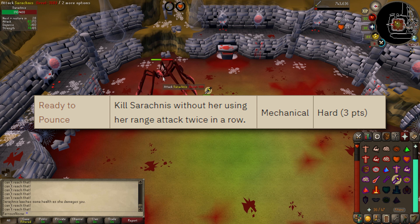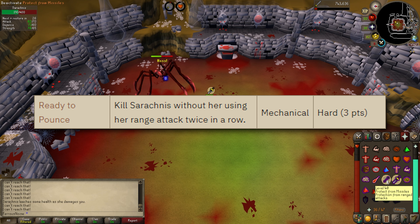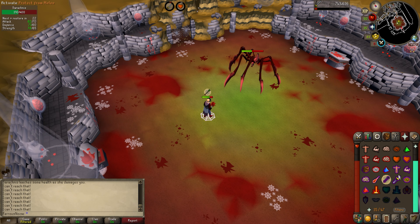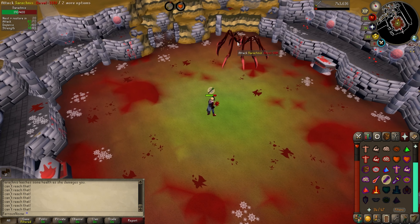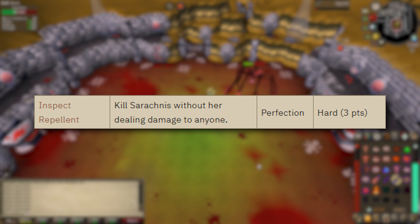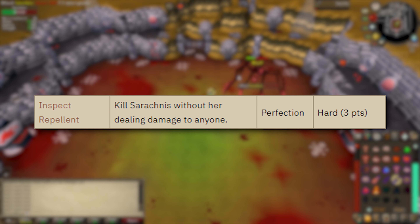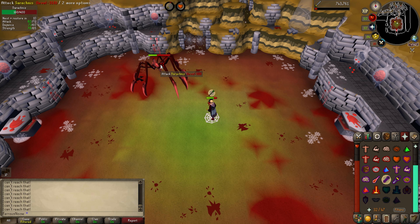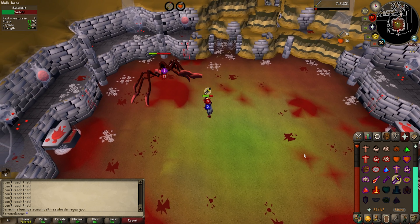Ready to Pounce: kill Serachness without her using her ranged attack twice in a row. You need to run into her melee range immediately after breaking free of her web so she uses melee before using ranged a second time. Screw up once and you fail. The other tough achievement, Insect Repellent, requires you to kill her without taking any damage — and that means perfect prayer switching throughout the entire fight. You can see why ending this fight as fast as possible would be useful here.